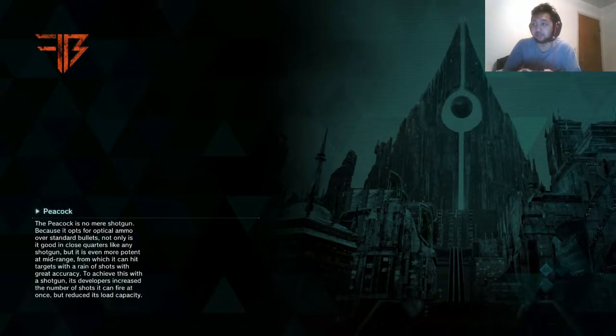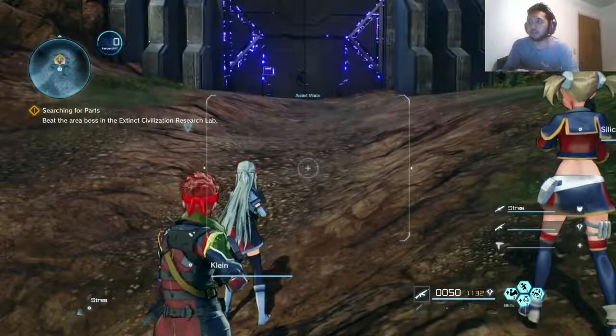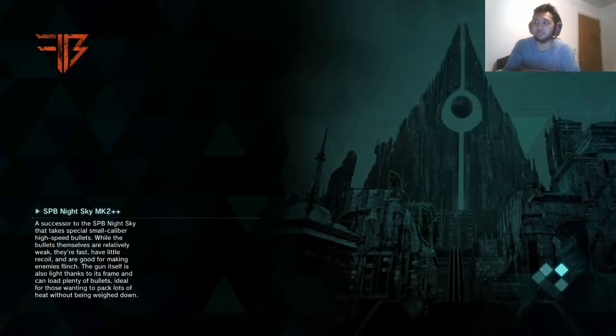I'm using like an assault rifle and a sword. I did get this pre-ordered but I can't seem to figure out where I'm supposed to go get the weapon and the little outfit thing, but not a big deal — not a deal breaker at all. We're gonna go in here. I haven't played in a while so it might be a little rusty.